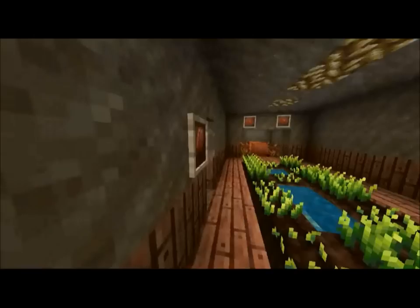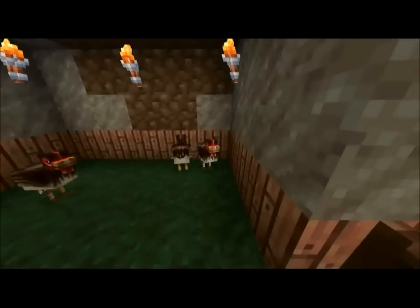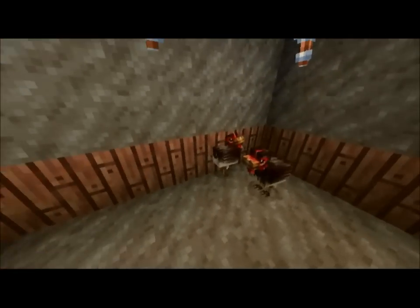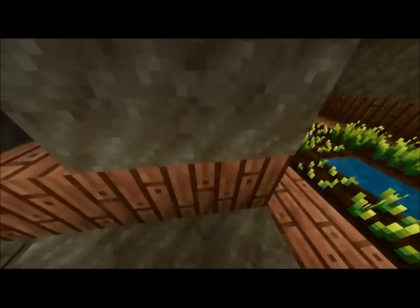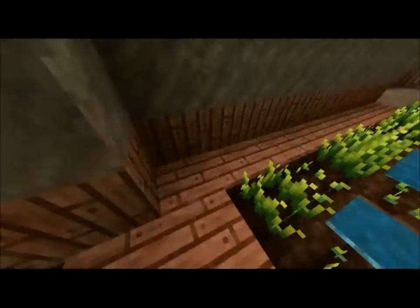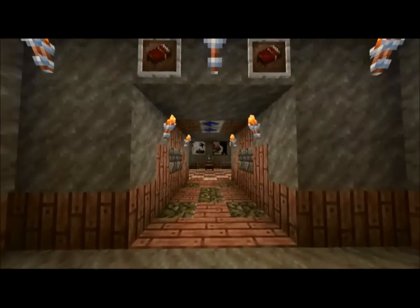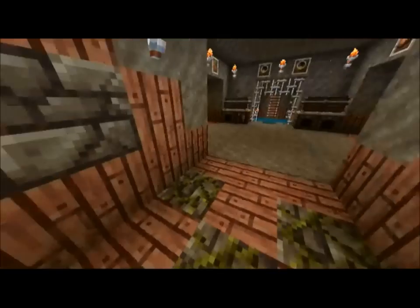There's an egg over here — that's the chicken, because chickens are cool. And that's pretty much it. I've also got these two lapis blocks.